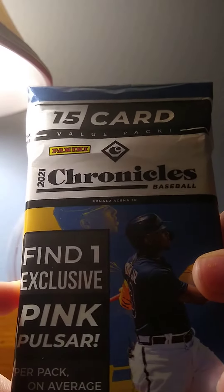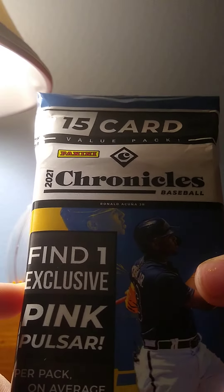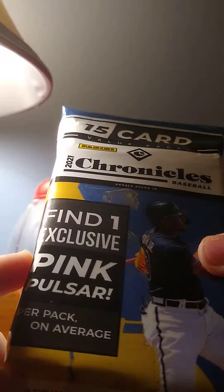Alright everyone, we're going to be opening up a Chronicle Fat Pack today — 15 cards in here — and we're going to find one pink card in here, so let's see what we can get. Hoping there's a relic in here because I really like the set. And I think we do — we have this very thick card in the middle right here. That's going to be good, hopefully.